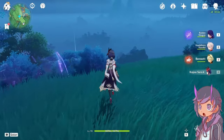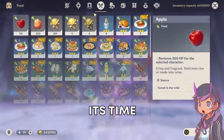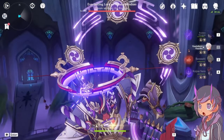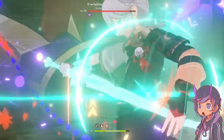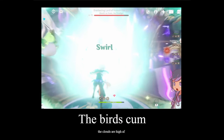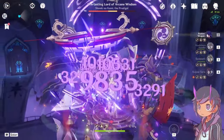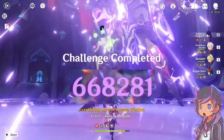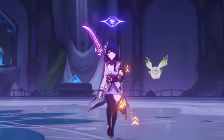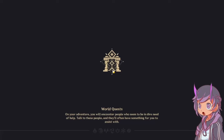Both bosses have phases where they enter a weakened state and take more damage — I want to test Raiden's damage against those. Raiden-E, Kazuha swirls, birds come in, then burst — 600,668,000 damage. This was with food buff. Without food buff it's probably around 500k or 400k.